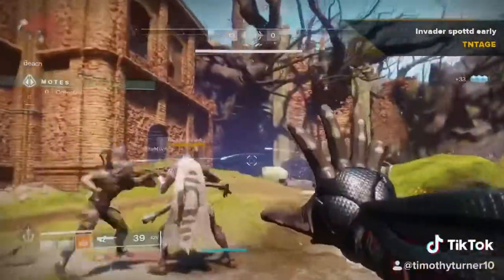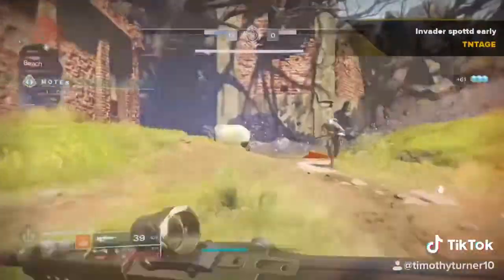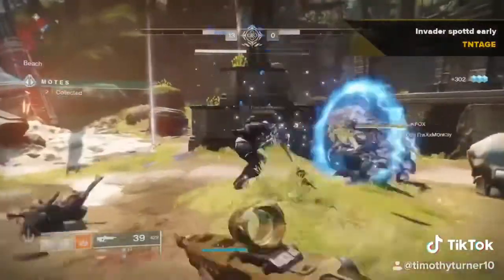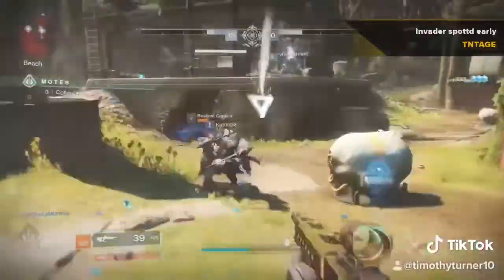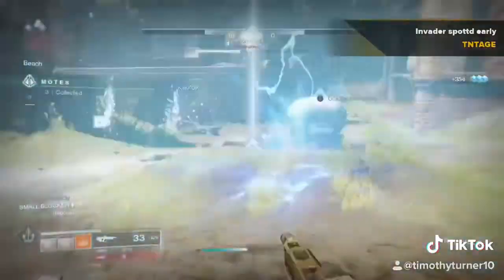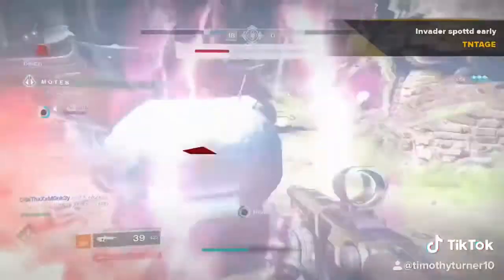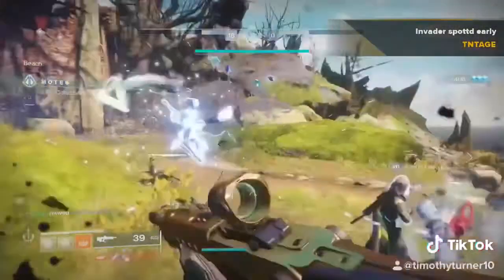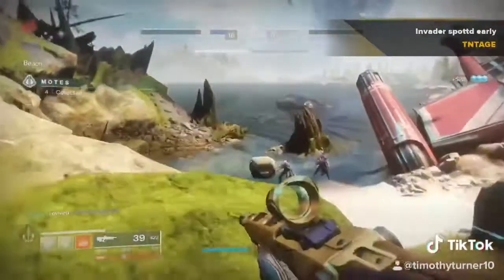All right, invader spotted early. What's going to end up happening is eventually they're going to start invading. When they do, see on the compass — they're up in the top left, there is a lot of red behind me. That's where the enemy is. What you want to do is clear out the enemies as best you can.